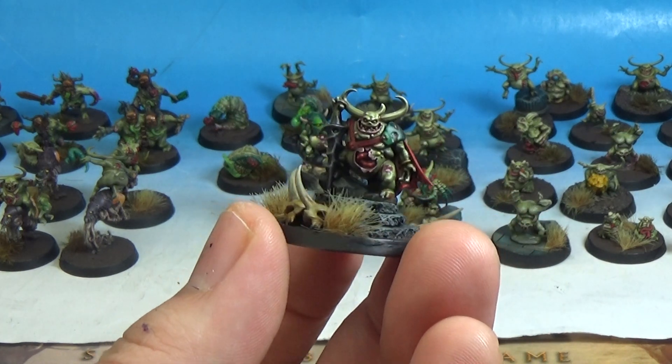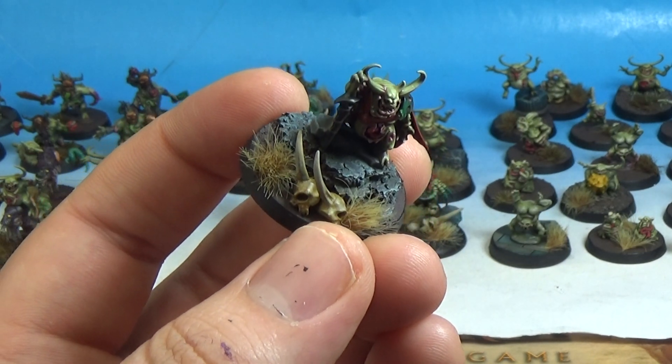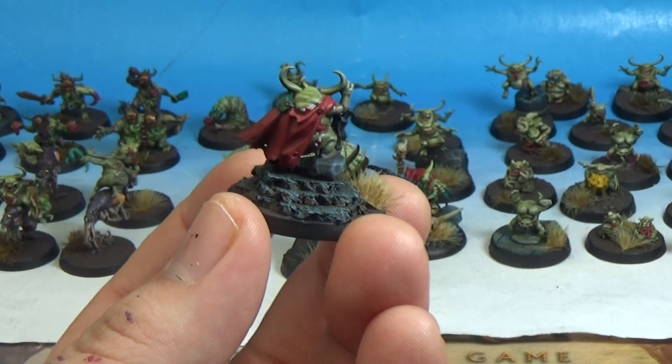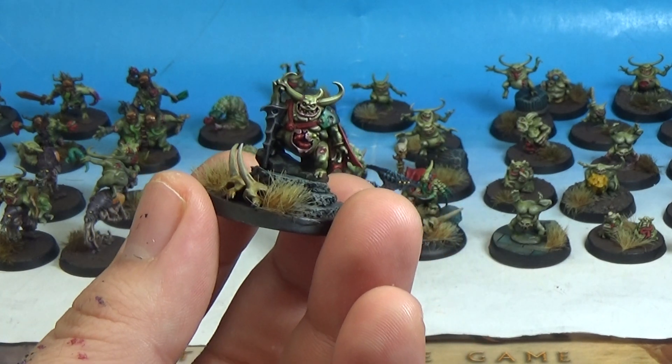I'll put him on a higher base with some cork, and then some Plague Bearer heads from the Games Workshop skull basing kit. Very nice. And he's got a nice little cape — it's like an epic cape. Just super cool, got this cheeky grin.